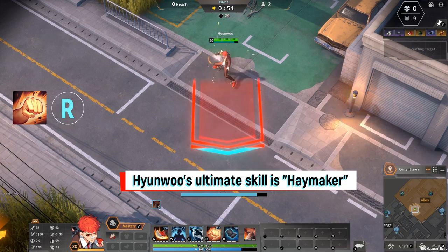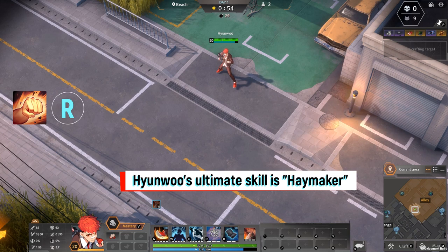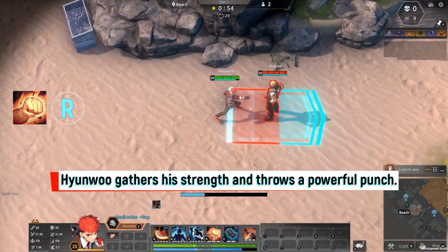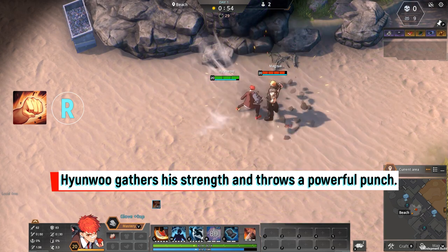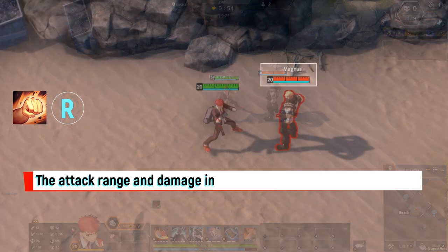Hyonu's ultimate skill is Haymaker. Hyonu gathers his strength and throws a powerful punch, dealing damage. The attack range and damage increases as Hyonu gathers energy.